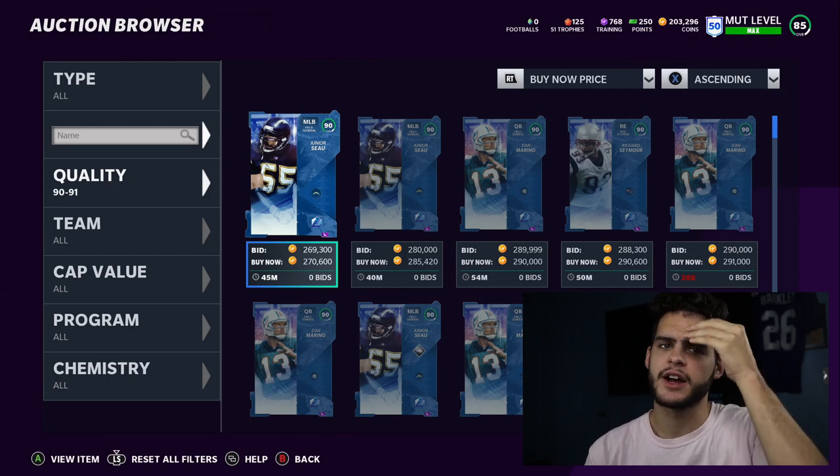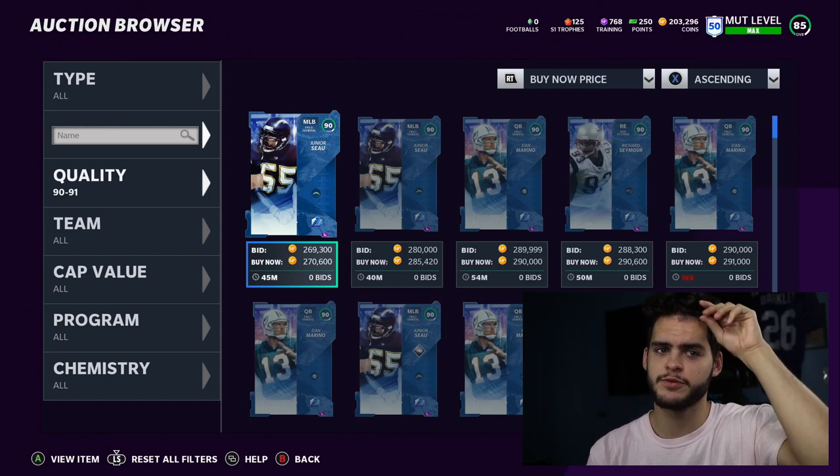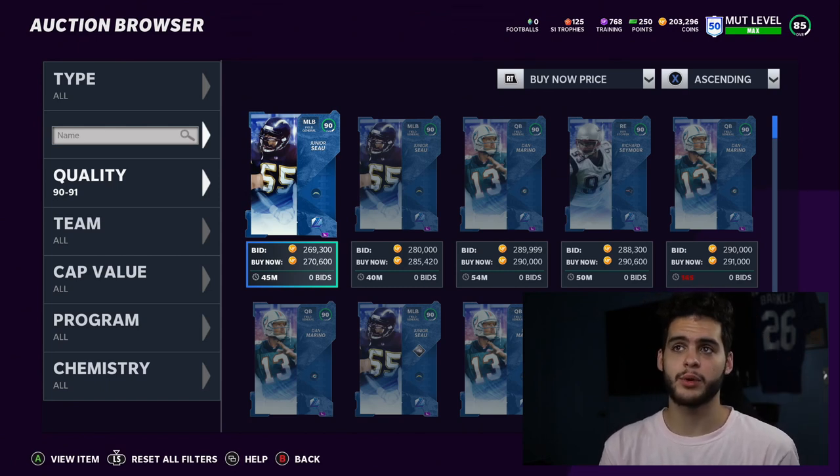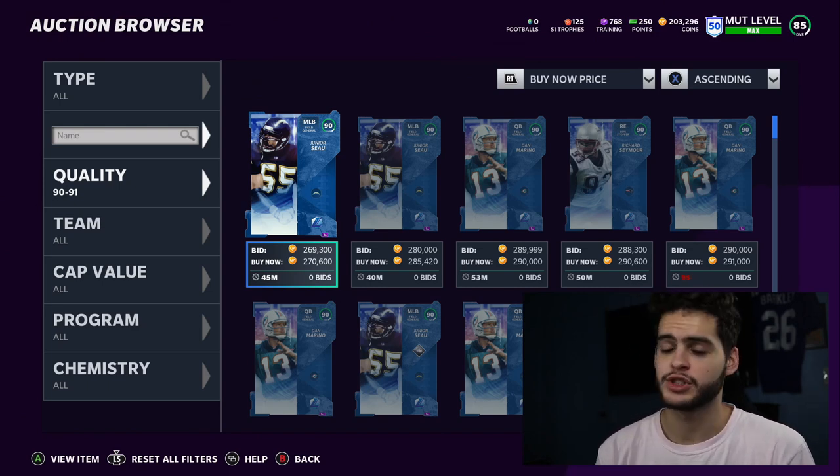There are some cards I don't want to sell - like Isaiah Simmons, who was super glitchy for me in weekly challenges. Had I finished my Weekend League, I probably would have had 17 to 20 wins based on how it was going, and Isaiah Simmons was a big part of that. He was a super defensive force, so I don't think I'd want to sell him.